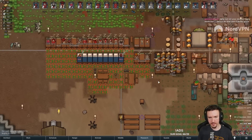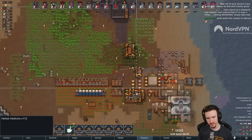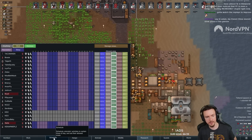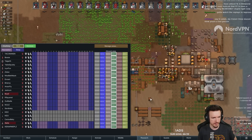Why not let the doctors carry medicine? I could at this stage. I didn't because early on we had so little medicine. At this stage I should probably do it, honestly. But yeah, the reason I didn't is early game I didn't want them to be the only ones able to go grab medicine if we needed something. But with so many colonists now, we can do that.